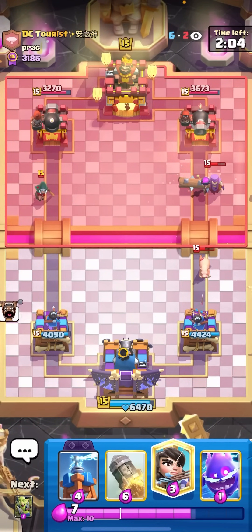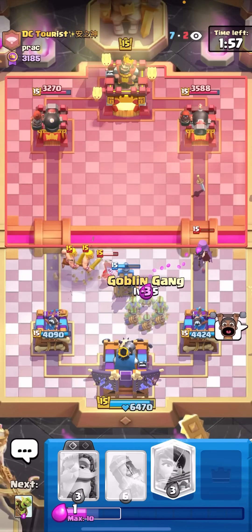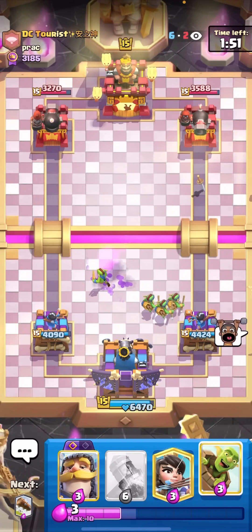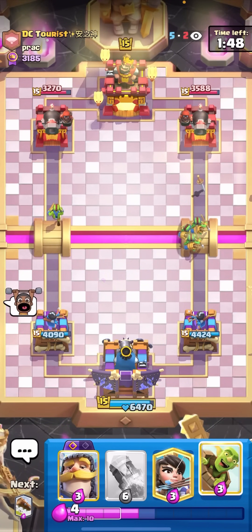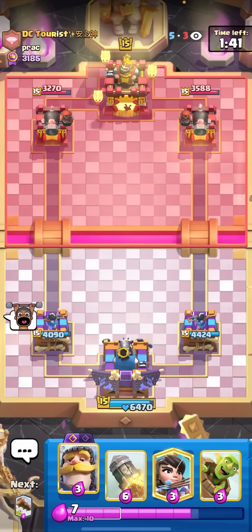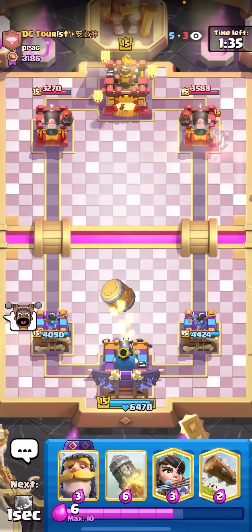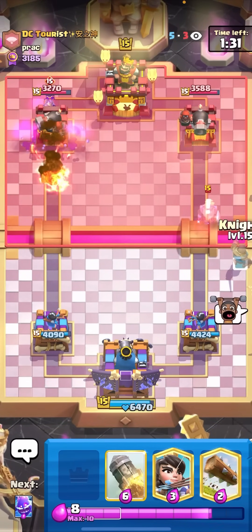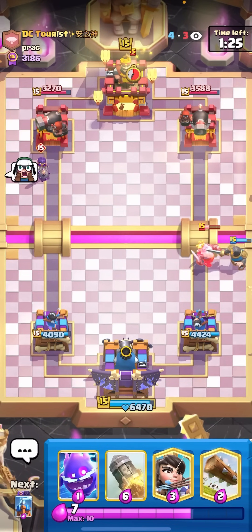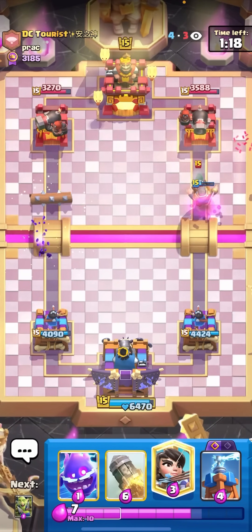I'll Log the Mother Witch — you always want to control the Mother Witch and cycle to Evo Tesla as quickly as possible. This matchup is harder than it looks. We used to counter Pekka Bridge Spam pretty hard, but after all the changes and buffs to Pekka with nerfs to Log Bait, I don't think it's very good for Log Bait anymore. But if you activate the King Tower early it should be pretty easy to beat Pekka. Pekka players now run Evo Bomber and usually Bandit, so you have good ways to activate the King Tower.